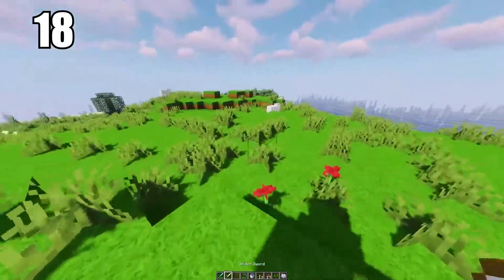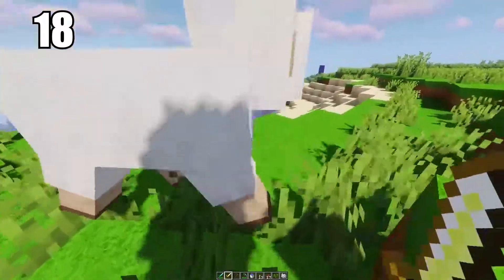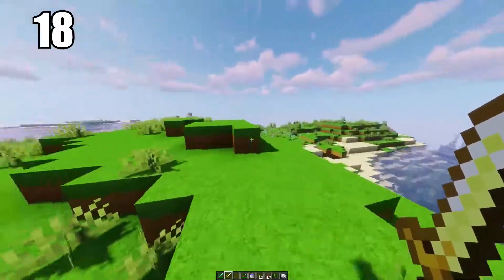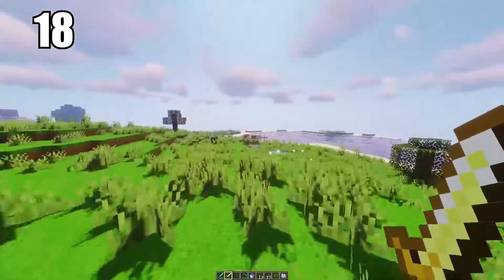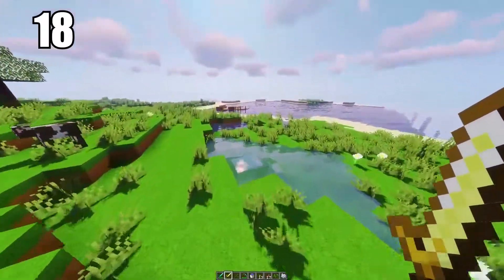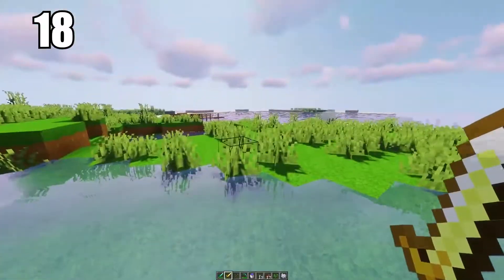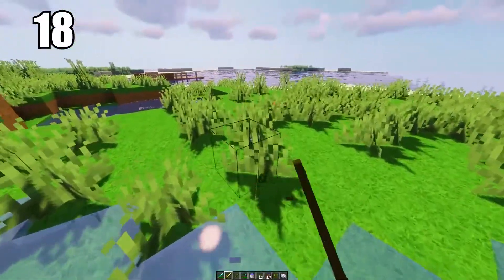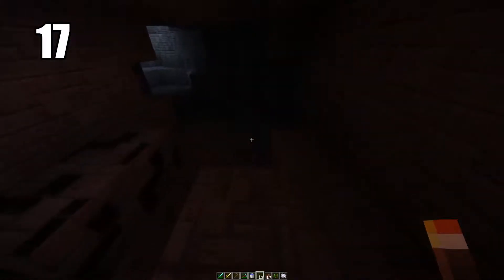Number 18: don't bother making gold tools at all — especially swords or equipment you'll use regularly. Even though gold is a rare material, it does not make for good utility. The hit power on gold swords is pretty weak and the durability on every gold tool is very low. You're better off making iron for your day-to-day stuff and saving gold for other things like healing items, not tools.